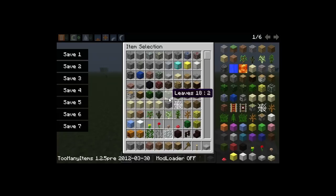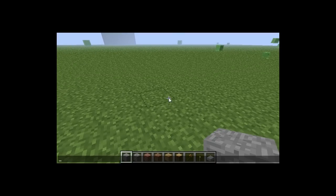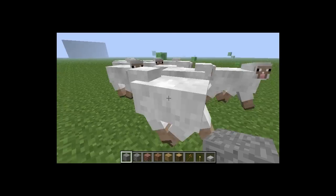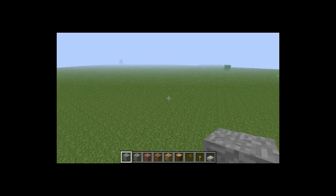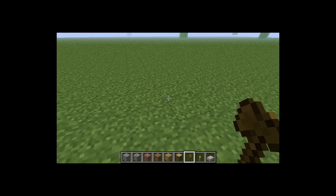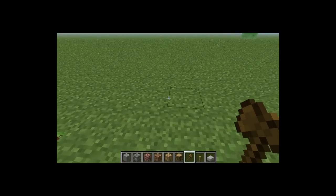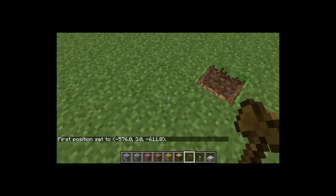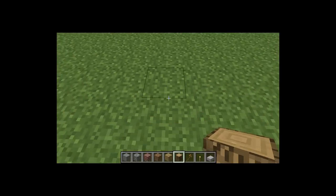Alright, now we're in. We can open Too Many Items and have all the items we need whenever we want. We also have Single Player Commands with various different commands we can use. You can read up on all the commands because there's a long list of them and they're very helpful. One I like to use is the world edit one - sometimes it glitches and doesn't get it right away. You can set position one as it says, let's try again.